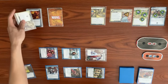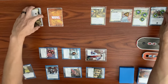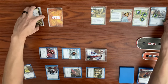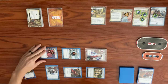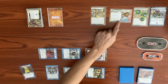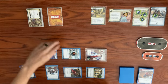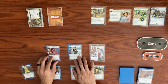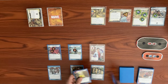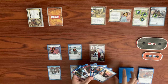We defeated the Dirt Trap side scheme, which also triggers Public Outcry to remove another notoriety counter — now down to one left. Moon Girl already received her consequential damage. We end our turn, readying everyone and keeping Aunt May in hand, drawing back up to five.